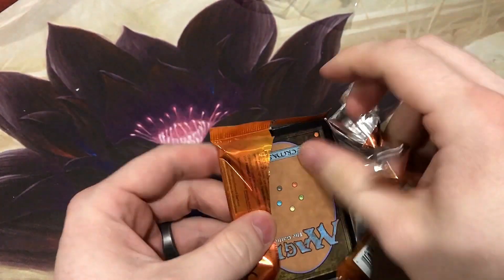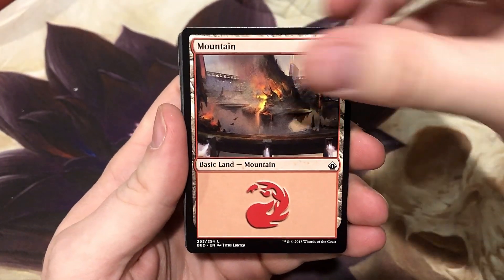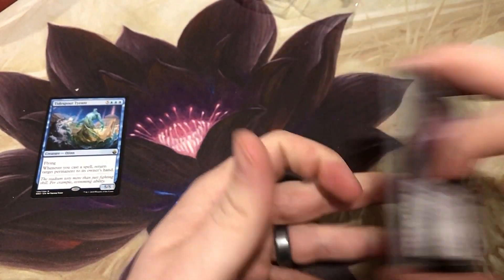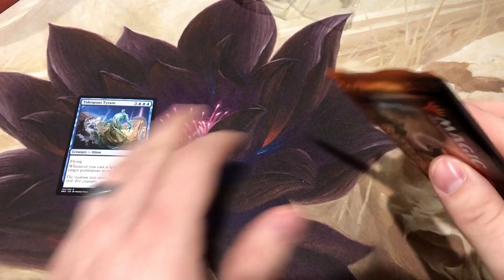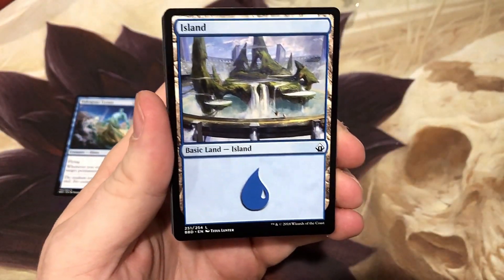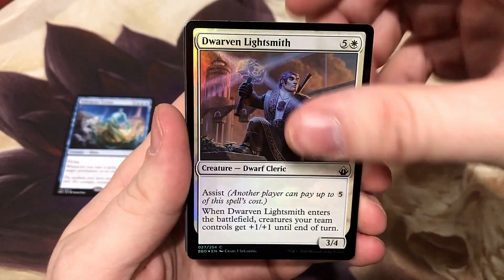Without further ado, let's see how many mythics this box holds. Battle Bond follows the same print run as Ultimate Masters — token, land, then rare. Our first rare is the Tidespout Tyrant. Expensive, but a pretty powerful card. Looking at a few uncommons because there are some useful ones: Spell Snare, Beast Within, Swords to Plowshares, Chain Lightning. This set had a lot of powerful reprints, mainly for Commander. We got Zombie Island and a foil Dwarven Lightsmith, with that fun assist mechanic.